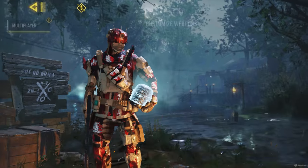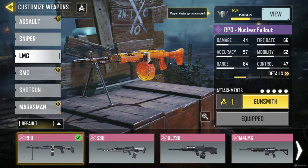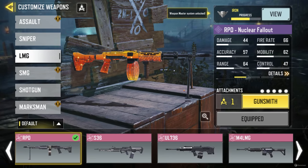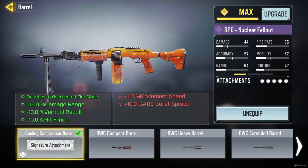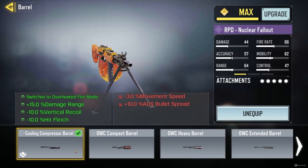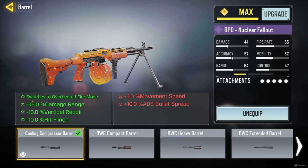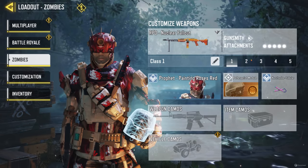Hey, what's going on guys, Stickman here, and today I'm gonna be showing you the best class, some tips, and the overall strategy that I used to get from rounds 1 to 40 within COD Mobile Zombies — but this also works on higher rounds as well. The first thing you're gonna want to do is head into your loadouts and select the RPD LMG. What makes this gun so good is when you put all the attachments on screen, alongside the most important one — the cooling compressor barrel — it allows you to switch to overheated fire mode, which essentially means you've got an LMG with infinite ammo that you're never gonna have to reload ever again, so this is extremely good for point building.